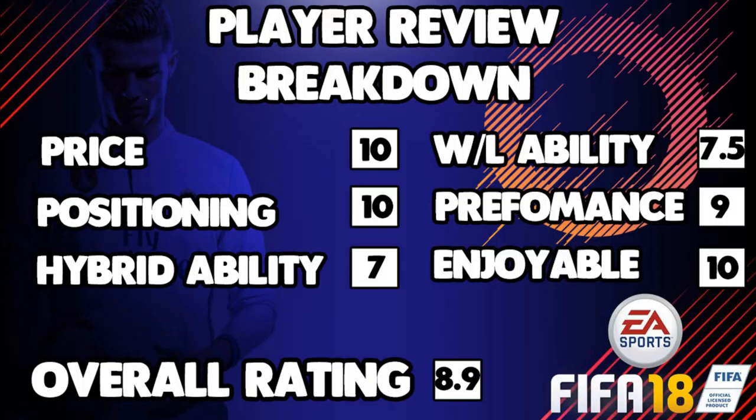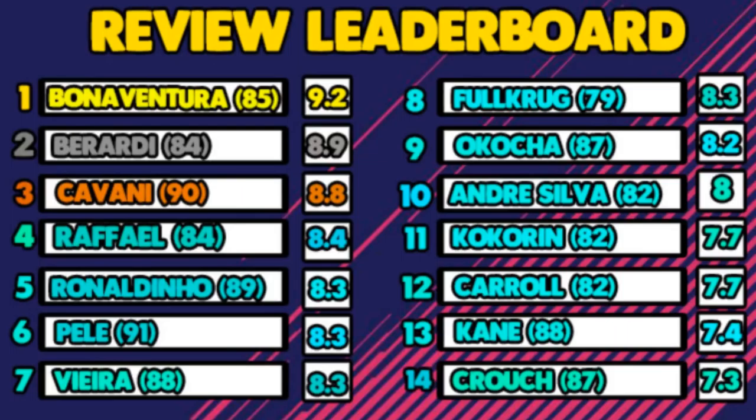An absolute brilliant card to use and an 8.9 overall, which puts him second in the leaderboards. As you know I use my Serie A teams pretty much every FIFA and this card is going down as one of the best. As you can see, Bonaventura is up top with 9.2, Berardi sits just below him with 8.9, and Cavani with 8.8 rounds the table out.